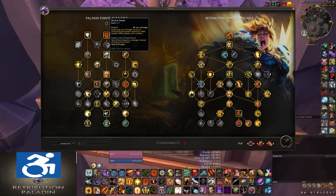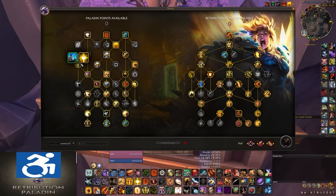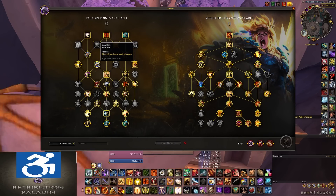Next to that, you have Greater Judgment. This ability makes your Holy Power Spenders do 20% more, applied to all targets hit by Judgment. On the next row, you have a Choice Node of Repentance and Blinding Light — you will almost always go with Blinding Light here, it's just better. Next to that, you have Cavalier, so you can get your Divine Steed to have 2 charges. And next to that, you have Seasoned Warhorse, which can increase the duration of Divine Steed from 4 to 6 seconds.